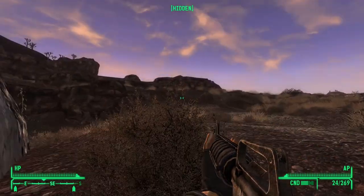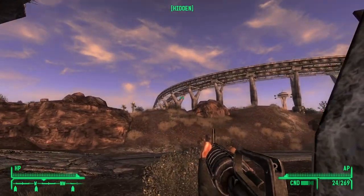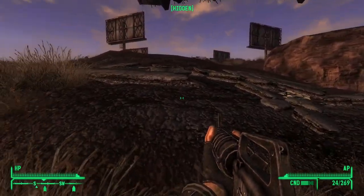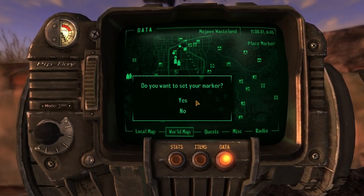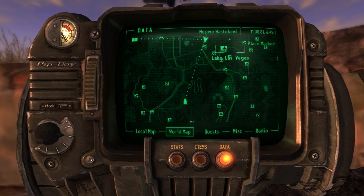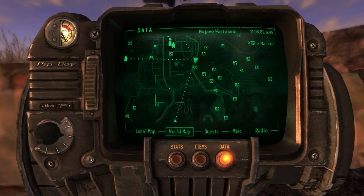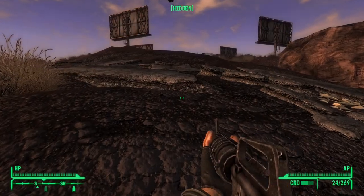Hello! Welcome back to Fallout New Vegas. So here we are underneath this beautiful overpass, on our way to... Where were we going? Alright, we were going to go... We're going to go visit whatever this place is, so that we can sort of pre-empt Caesar wanting us to make him allies around the wasteland. Because to get to Caesar, we're going to have to go all the way down here. So this one's practically on the way.